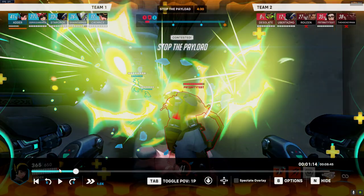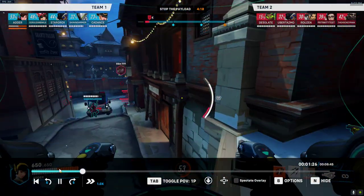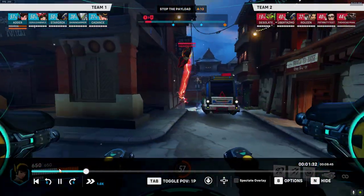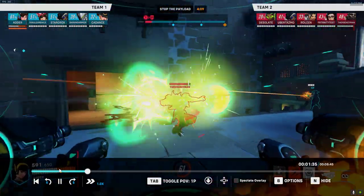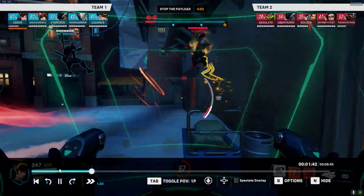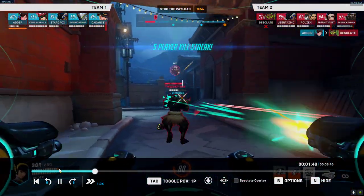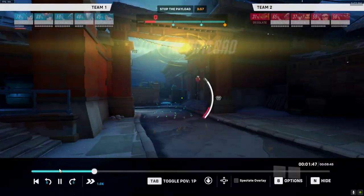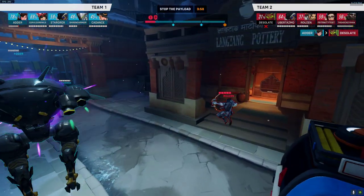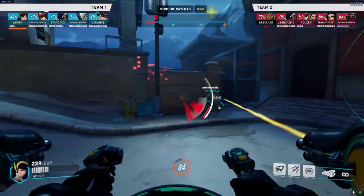I kill the Doom, see the Moira, get her low, she blocks. I confirm nobody else can stop it and pop missiles to kill her right away. Notice when I'm this close I aim for the head, otherwise I usually aim for the body. Doom jumps up top, I go in behind him and pop missiles to burst him down quickly. He pops block — block is good for me. Lucio's on me, very annoying. Eventually Lucio gets super low and I kill him. I see Doom's over here and go to help my Ana.